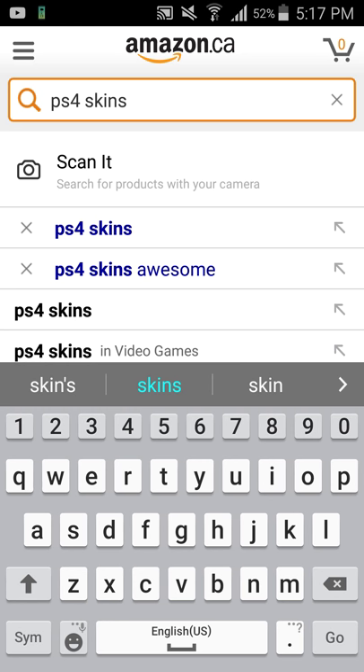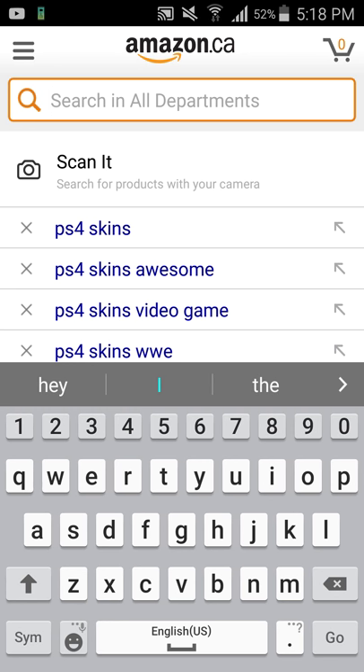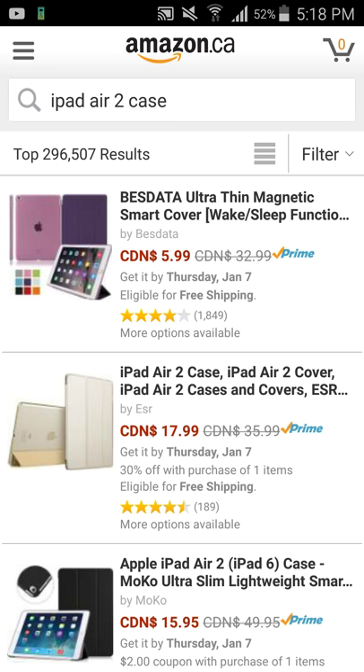Like a case for the back with a design — like a picture — those ones are usually more money. I got the smart cover ones too for my iPad. This one right here — the smart cover case at Walmart is like $30, but here it's $17.99, marked down from $36. And a smart cover is $5.99.